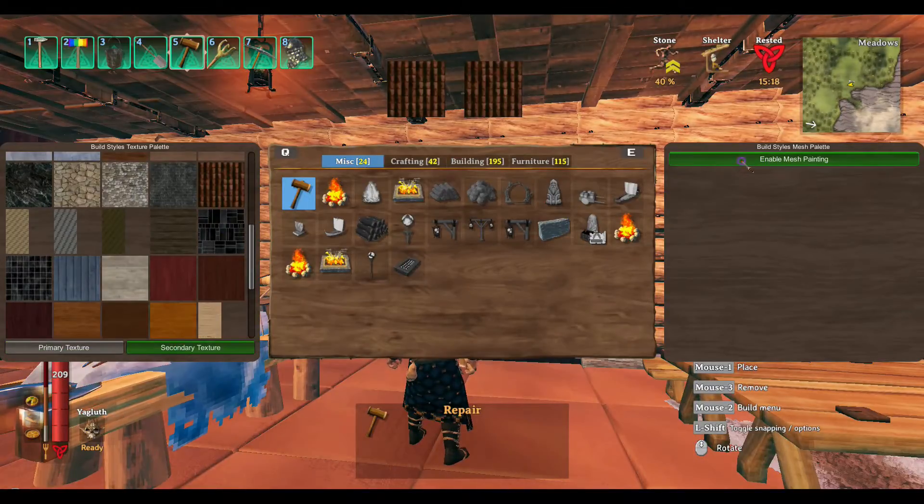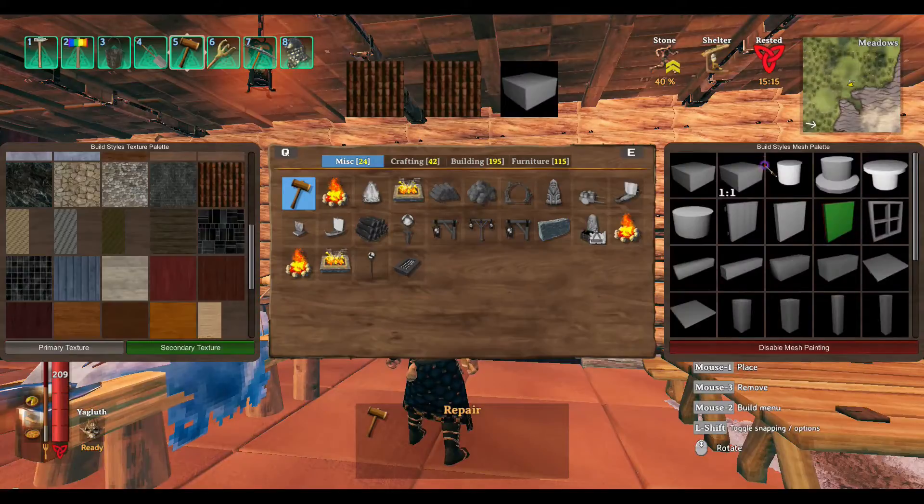Come over here to your right and enable mesh painting. I want smooth, so I'm going to pick smooth. Now if I was doing inside and out I would pick the green, which is two sides. On your left hand side in the texture palette you would pick the color you want on the inside and the color you want on the outside, then come over to the right into the mesh palette and pick double-sided - and if you want it smooth, you do smooth and double-sided.